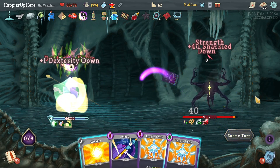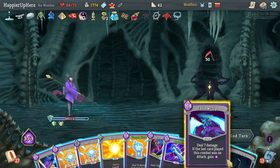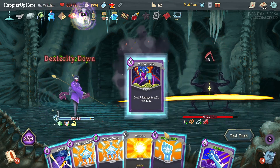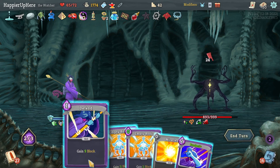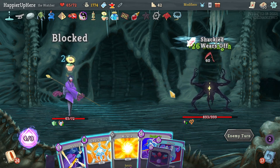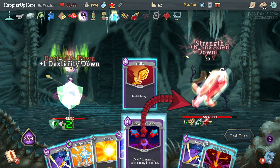50 — free Follow-Up, get rid of the Regret on Scry, Empty Fist. I might need to defend here — let's do the Empty Body, that's enough. 16 coming — Strike, Bowling Bash.